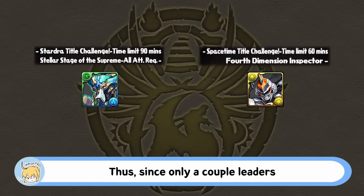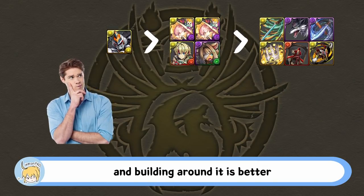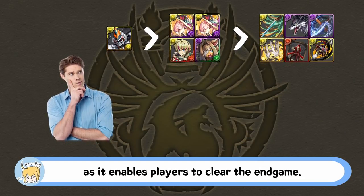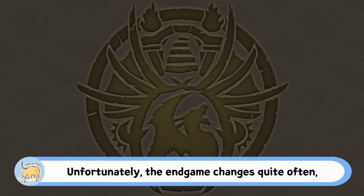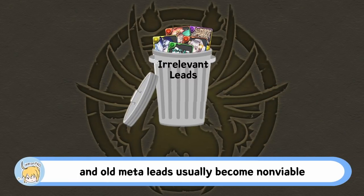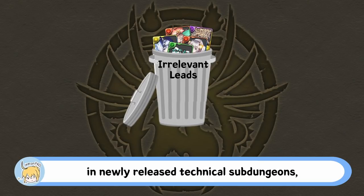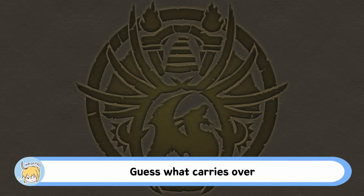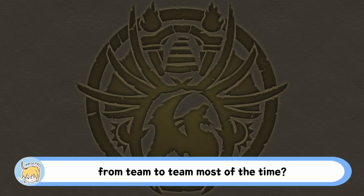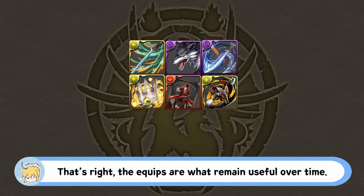Thus, since only a couple leaders work for the latest dungeons, it seems like picking a viable lead and building around it is better as it enables players to clear the endgame. Unfortunately, the endgame changes quite often and old meta leads usually become non-viable in newly released technical sub dungeons as team building is and should be specialized to the dungeon. Guess what carries over from team to team most of the time? That's right, the equips are what remain useful over time.